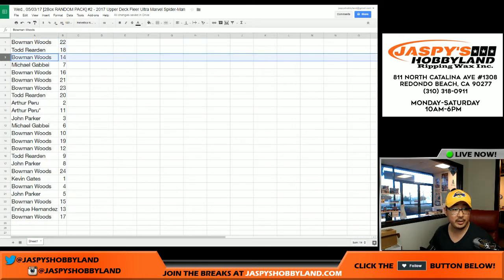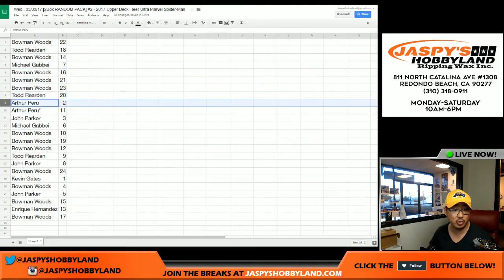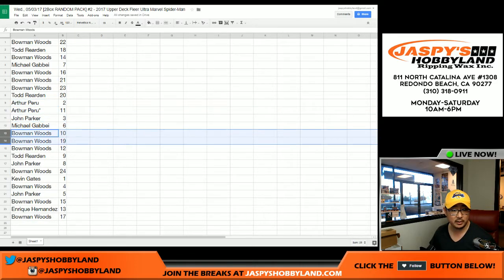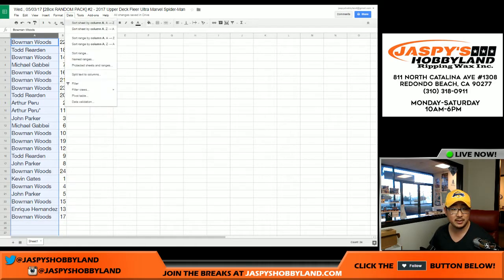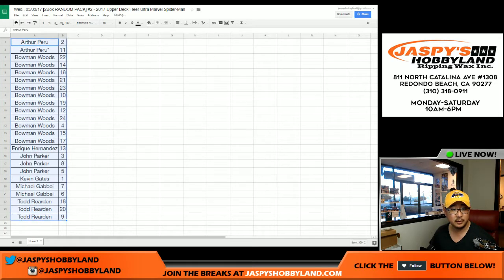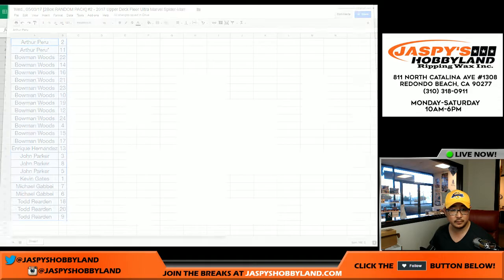So Bowman gets 22. Todd gets 18. Bowman 14. Michael G, seven. Bowman, 16, 21, 23. Todd with 20. Arthur gets two and 11 — 11 is your last spot mojo, Arthur. John with three. Michael G with six. Bowman 10, 19, 12. Todd, nine. John, eight. Bowman, 24. KG, one. Bowman, four. John, five. Bowman, 15. Quique Hernandez, 13. And Bowman with 17. Now let me sort this by first names — Arthur, you'll be going first, alphabetical order. Good luck everybody.